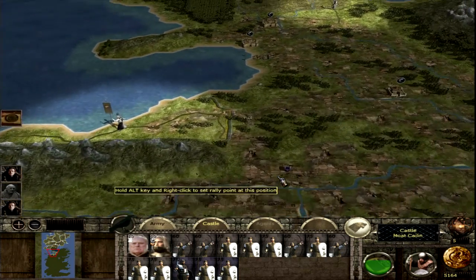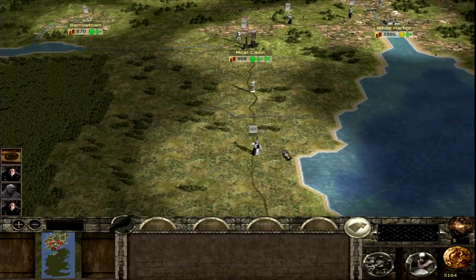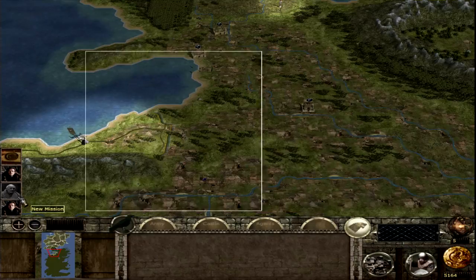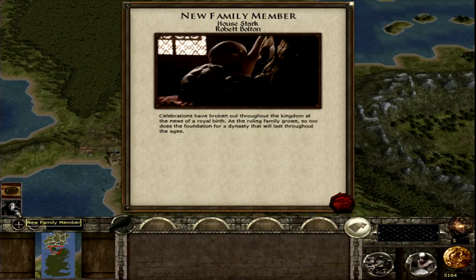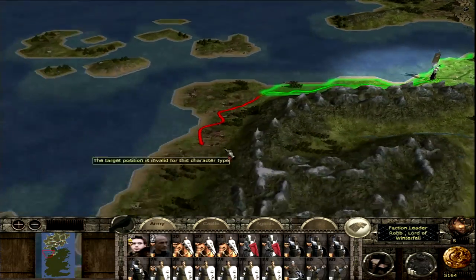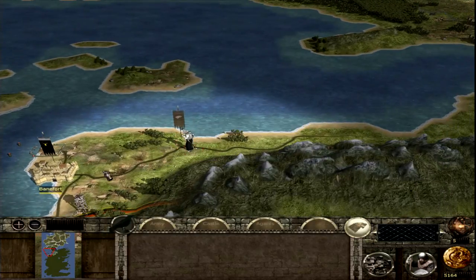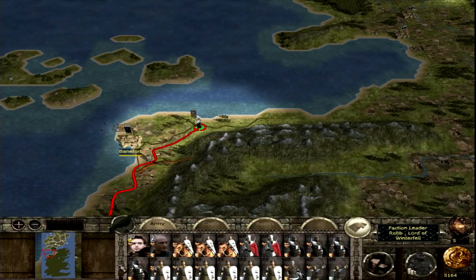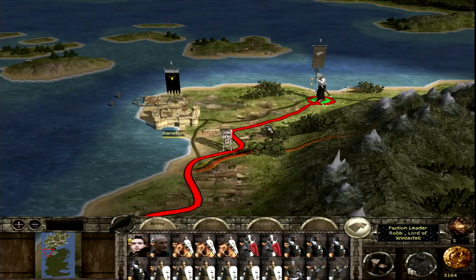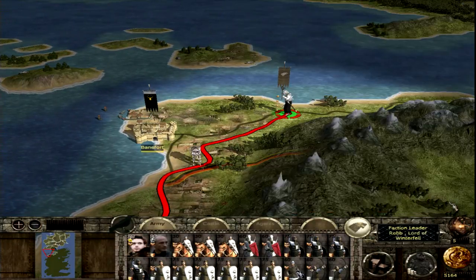New mission: send an Emissary to House Greyjoy. The Greyjoys have taken that castle. I could have actually taken Banefort with the cavalry that Robb has in the beginning, but it would be suicide because the Greyjoys would attack me immediately following that. So I really don't want them to kill my king in the beginning.